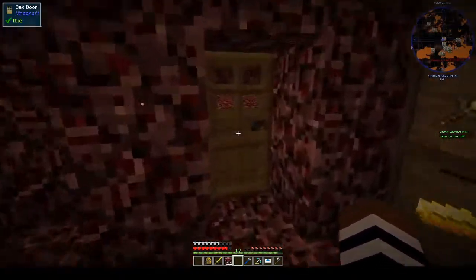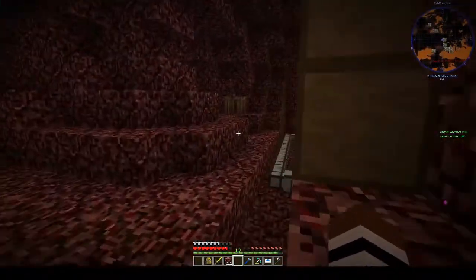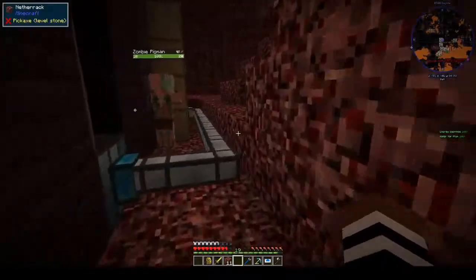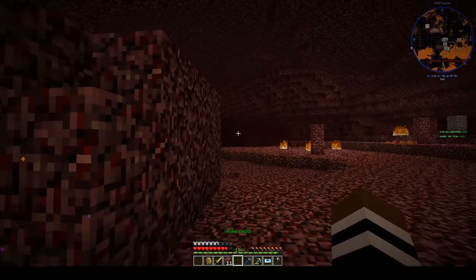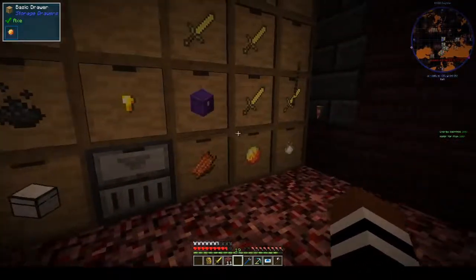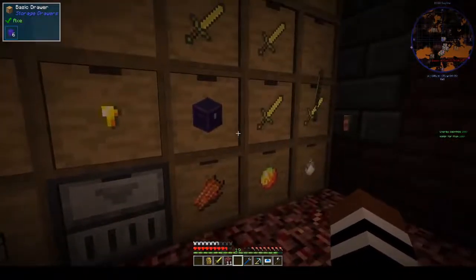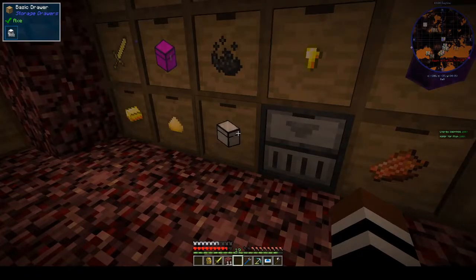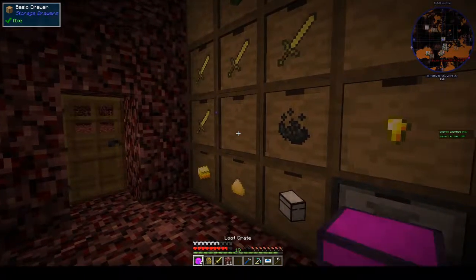We've got two mob farms now — one in the nether — and we're getting super sparkly stuff. We're getting loads of loot boxes, which is cool. Close to Halloween, you get things like a flash of lightning and then a ghostly figure appearing — it doesn't do anything to you, it's just there. That's really annoying but interesting.